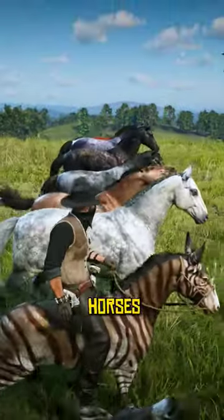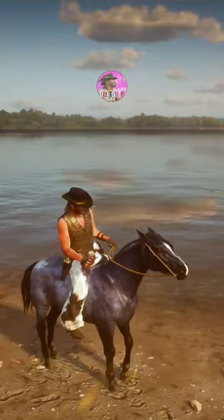Rare and unique horses locations in Red Dead Redemption 2, Part 2. The first horse is Nakoda Blue.